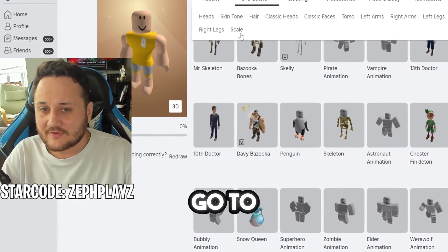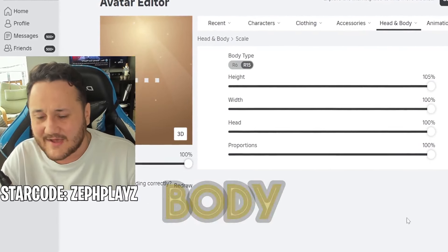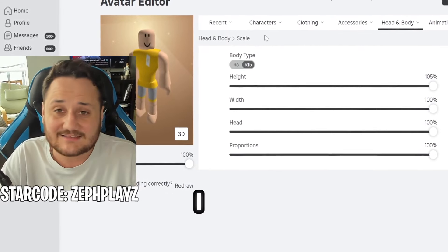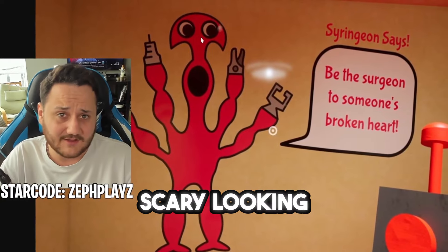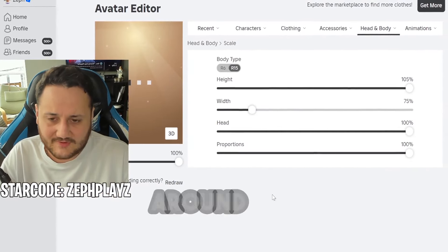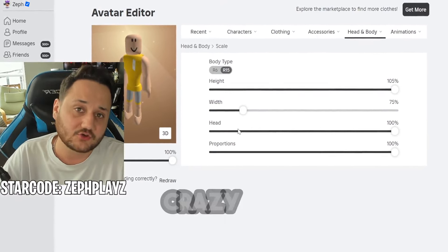We're going to get straight into it. We're going to go to the scaling here and make height all the way up, proportions all the way up, and make the body type 100% because I saw some images of this character and it was very tall, very scary looking. We're going to put the width down to around 75% — we want this character to look lanky and crazy.